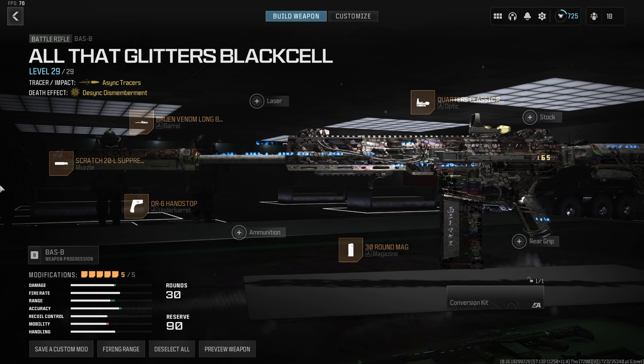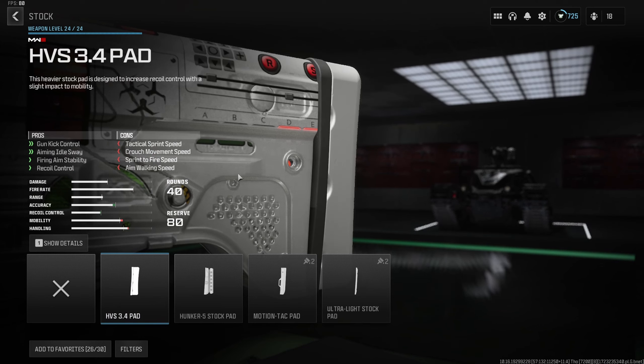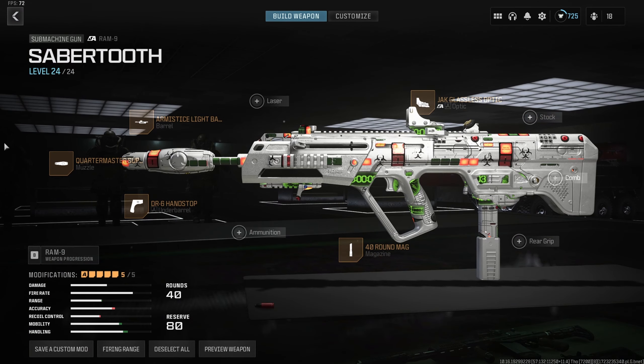Bouncing back to submachine guns — the RAM 9 still absolutely fries in multiplayer. Its incredible fire rate and near-zero recoil with newer attachments make it a heater in MP, effective out to about 30 to 35 meters. Start with the Quartermaster Suppressor to remove all recoil and free up other slots for movement and ADS. Armistice Light Barrel for ADS and movement. DR6 Handstop for movement, ADS, and sprint-to-fire. Jack Glassless Optic — though if you're okay with irons, swap it for the Motion Tack Pad to boost sprint-to-fire and ADS, or the Ultralight Stock Pad for movement. RAM 9 is absolutely incredible and not going anywhere.